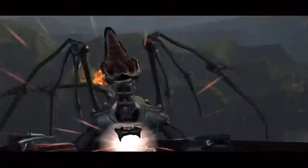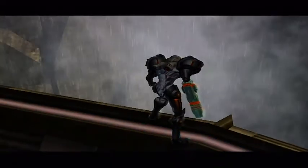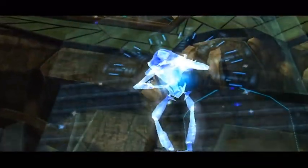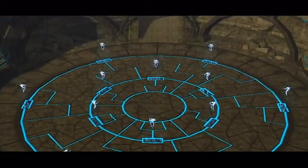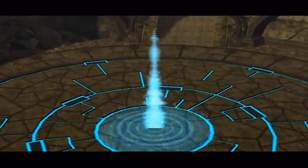Samus feels great — the Chozos are on my side! There she goes. Hey, it's the Chozo ghost buddies — remember how I hated you? Well now they're actually helping me. And they created a portal just for us.